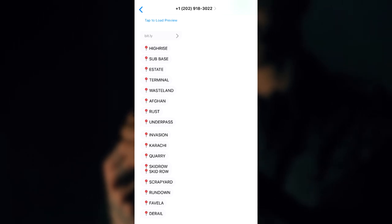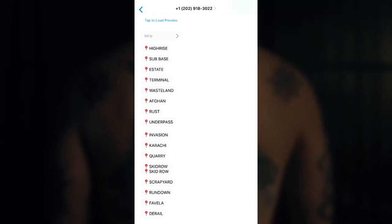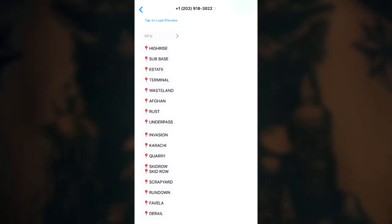Those maps are: High Rise, Sub Base, Estate, Terminal, Wasteland, Afghan, Rust, Underpass, Evasion, Karachi, Quarry, Skidrow, Scrapyard, and Rundown.